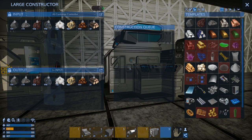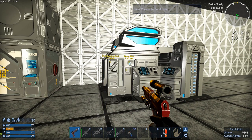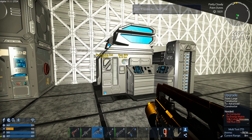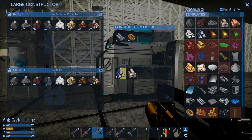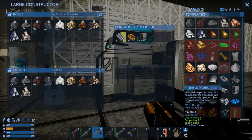What we need to do first is upgrade this thing. What do we need? Two computers, five energy matrix, ten cobalt oil light, and ten flux coils. Let's make those — ten of those, ten of those, two computers, and five of those.